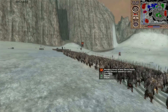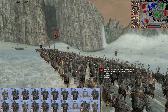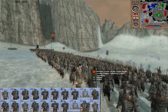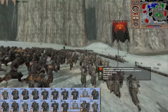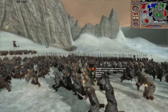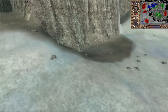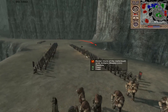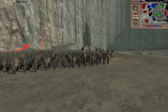Then we have Mordor, commanded by Sin of the Dark Cloud, the creator of this battle. I imagine Mordor is representing Angmar. Mordor has some Uruks, Uruk halberds, Black Numenoreans — a solid mix. It's probably the best army here skill-wise. Back here we also have more Mordor forces attacking the flank, with lots of catapults, which is going to be key.